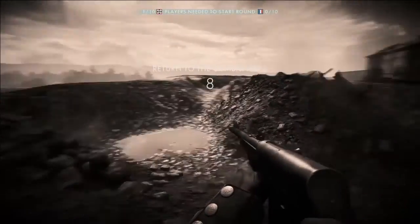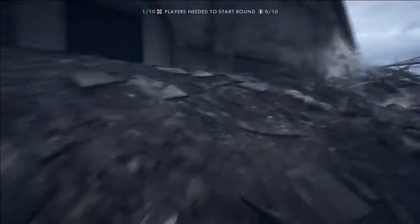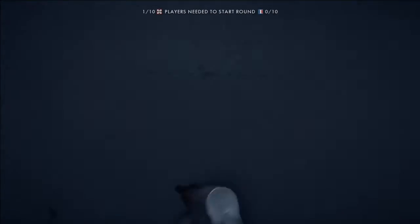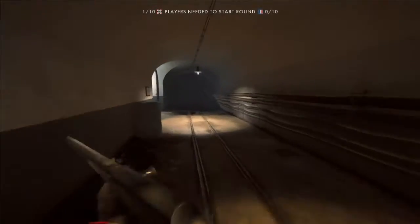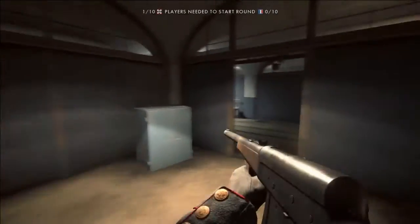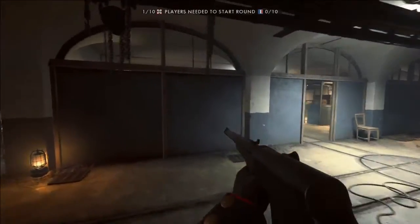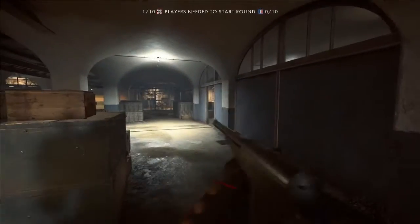That's the edge of the map - return to the combat area. If you're fighting on the outside there are loads of places to get stuck behind for cover. We can't go any further that way, so let's go in. This is going to be the new Locker - Metro. This map is going to be mayhem.